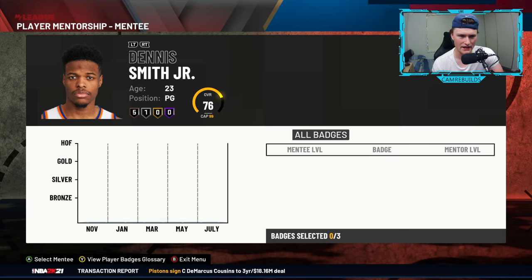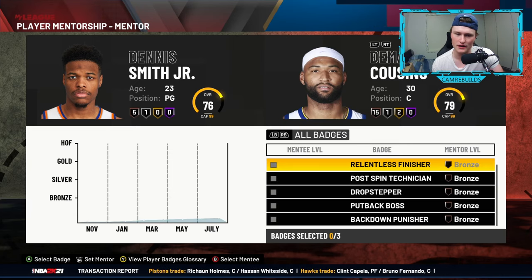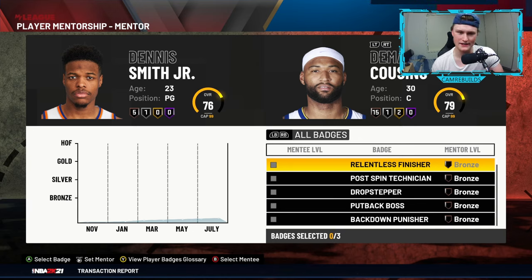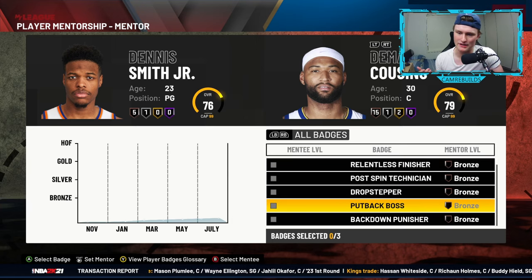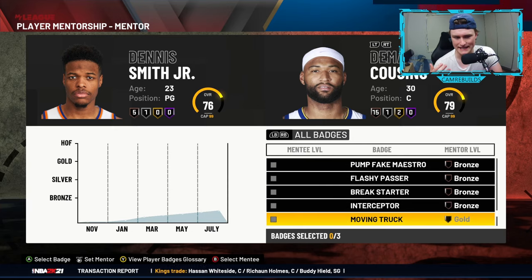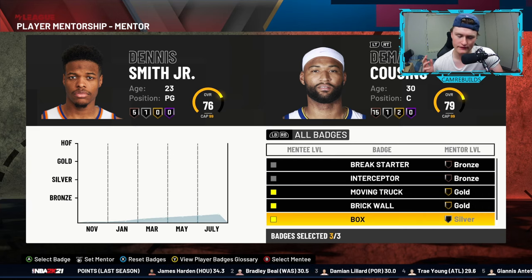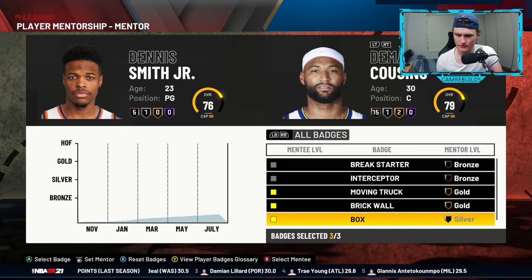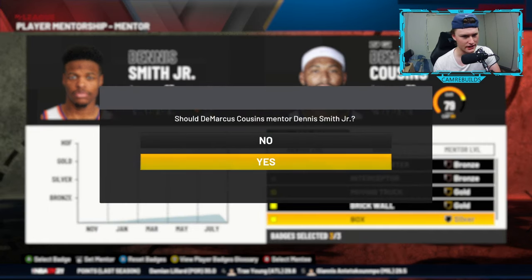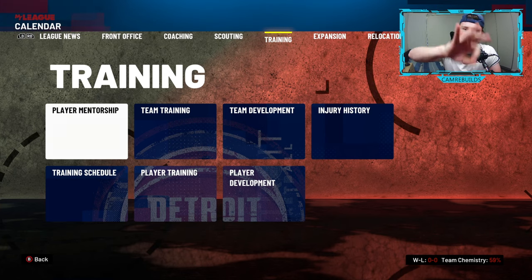In training, the player mentorship feature is very useful. Say you want a young player like Dennis Smith Jr. — he's 23, he's a point guard — to get mentored by an older player such as DeMarcus Cousins, and you want Dennis Smith Jr. to pick up on certain badges. The better the badge for the mentor, the quicker the badge progression for the mentee. So go over to them, select say moving truck, brick wall, and box — if you want those three badges to be developed, click on those, press start, and select as their mentor. Those badges should progress very nicely by the end of the season. You can have three mentor-mentee partnerships.